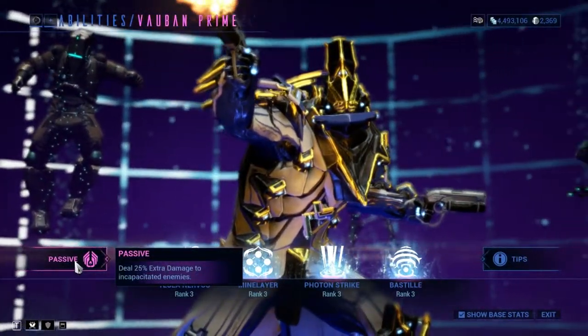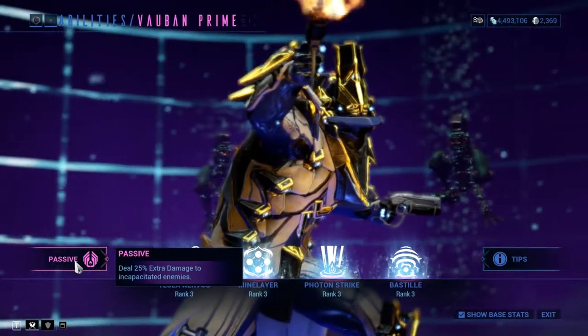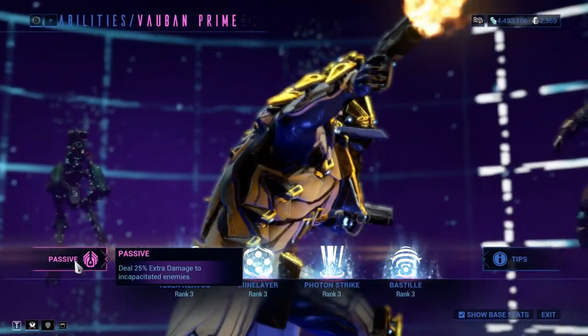Let's start with the passive. Any enemies CC'd will receive 25% extra damage from Vauban. Yeah, that's it.